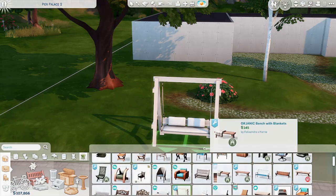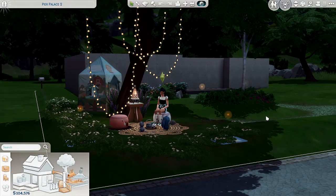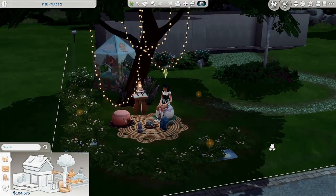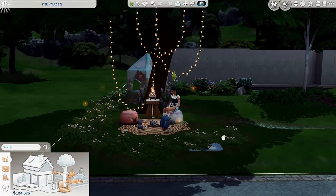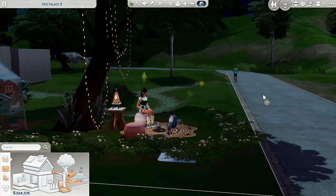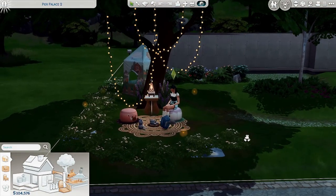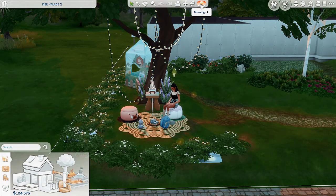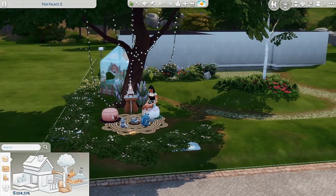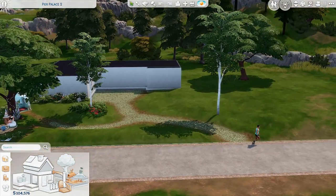Give me a couple minutes and I'll be right back. So this is what I got for this side — I know it's kind of weird because it's a kids' corner but it's so cute. I added some fireflies around so at night they'll be flying around and it looks kind of magical. We're going to ignore that it's near the road — it's a private road. I think this came out really cute, both during the day and at night. It's adorable.